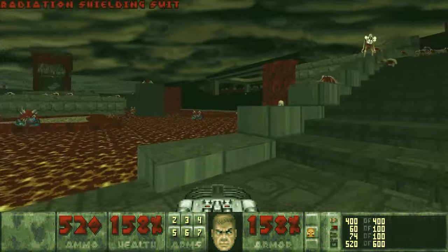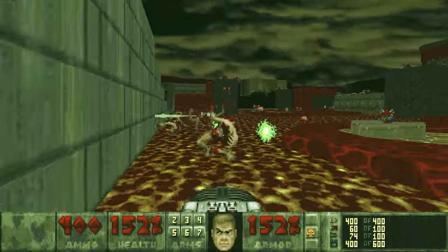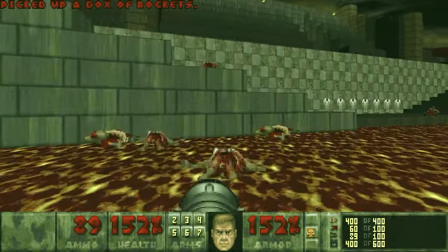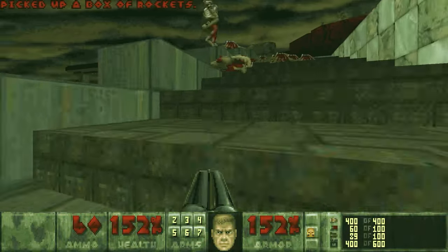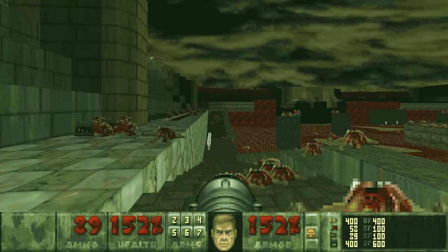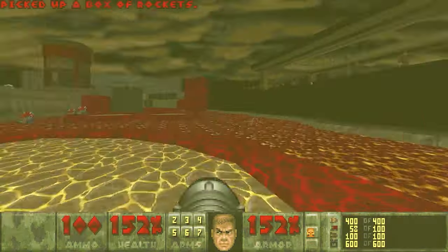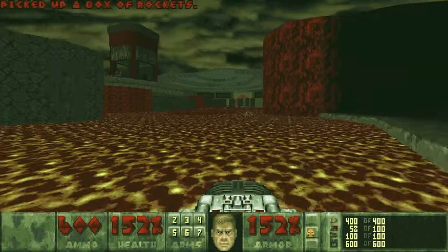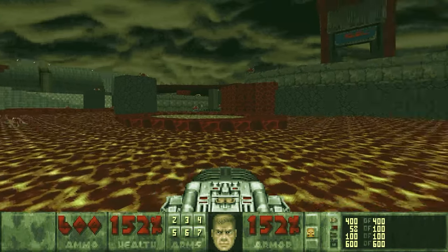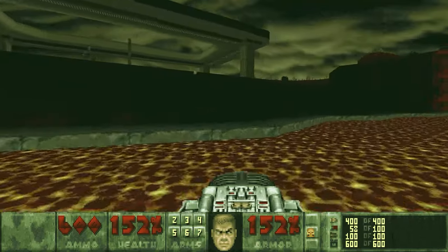That was a little too close for my liking. But we are alive. We can grab these cells, and I think all the archviles are dead. Let's give it a minute just to be safe. Watch out for errant evil marine fire. And we're going to run up onto this plateau where we will find the red key.